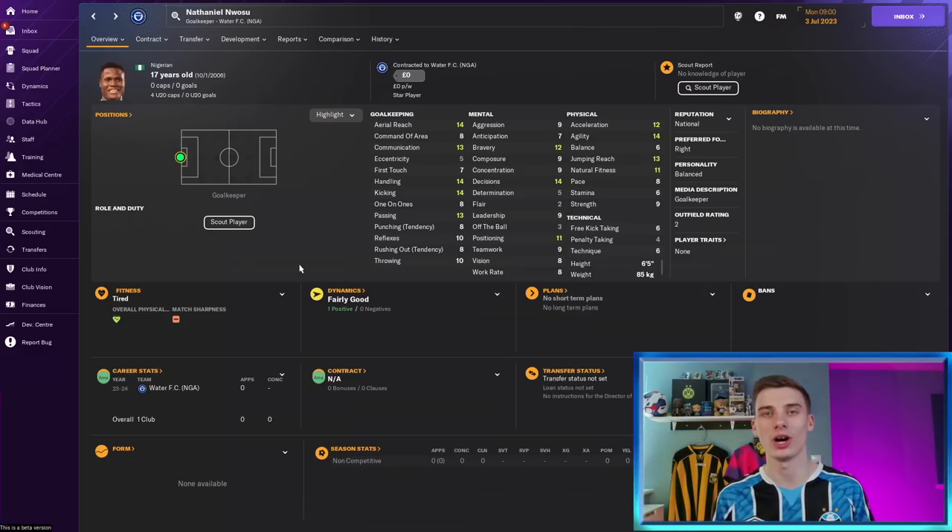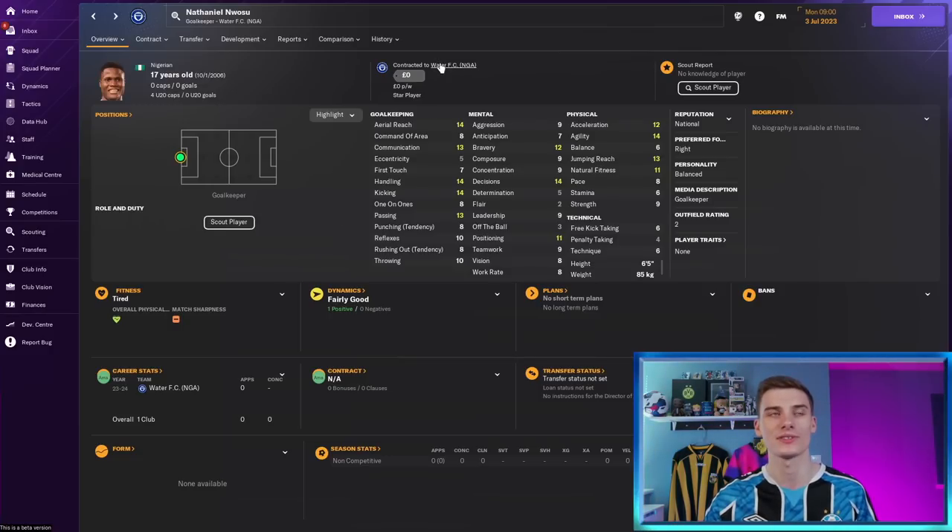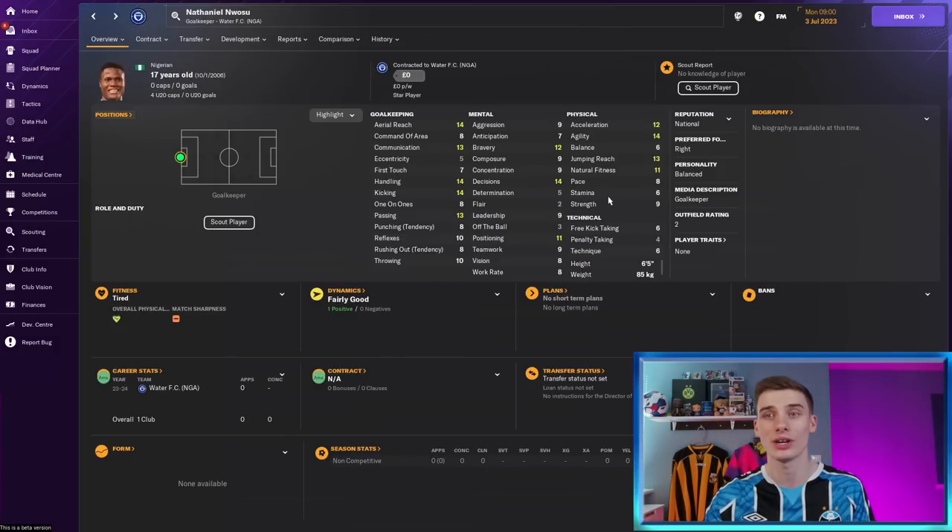Player number one has to be a goalkeeper, and we are going with Nigerian Nathaniel Nwusu, who was in the game last year on FM23 as a great bargain option. He is going to cost you a grand total of nothing from Water FC out in the Nigerian divisions. He's a keeper that already has some nice ability — he's 6'5" — but he's got lots of potential to get better yet and can genuinely become a very good elite-level goalkeeper with the right development.